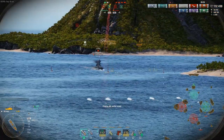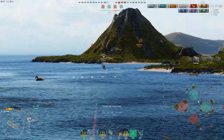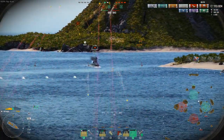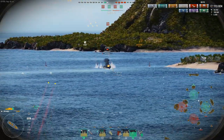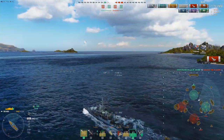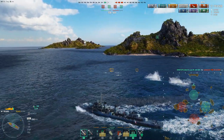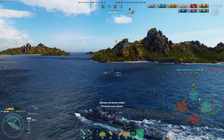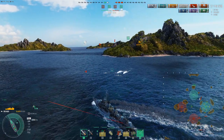This is where things start to get a little crazy, because I'm going to be under constant attack from the CV basically until the end of the game. This is where the Kidd shines versus any other Tier 8 destroyer. I kill the Algerie there, so we've whittled it down to a 2v3. But they have a full HP Veneto and an Akazuki whose HP I still don't know.